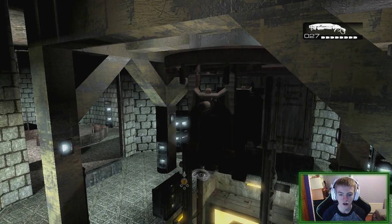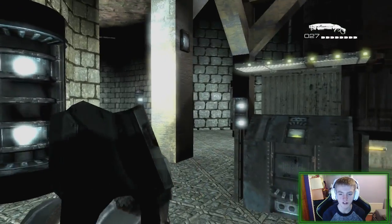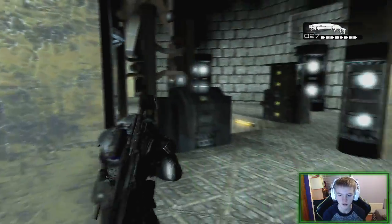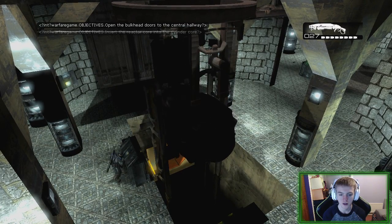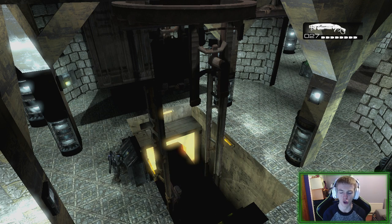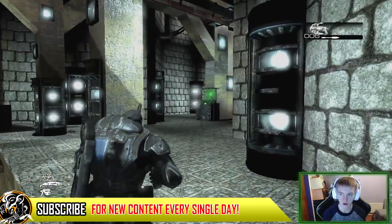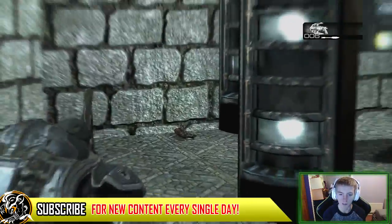I'm pressing the button — insert the reactor core into the cylinder core. I'm just going to keep pressing buttons. There you go, it's working! Open the bulkhead doors to the central hallway — we've got a lot of objectives. This is definitely getting technical. There's a turbo here, I'll take it — should give me some ammo as well. Okay it didn't give me any ammo for the turbo. We're so lucky we have this Y button.